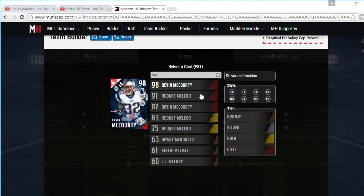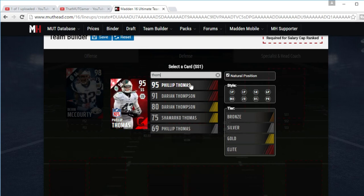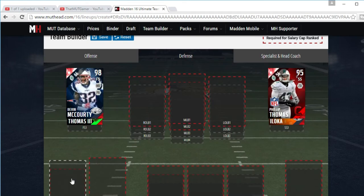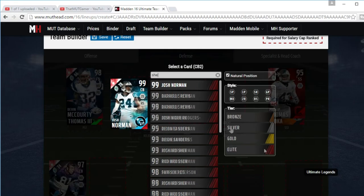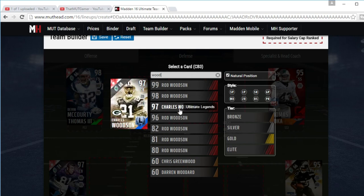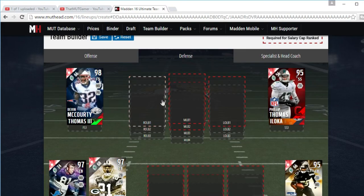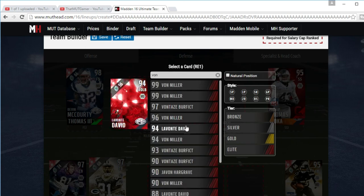Now for defense. At safety we have McCourty, Thomas, and backing up we have Iloka. At cornerback we have Night Train Lane. I tried to look at more balanced options for the corners, but I did preference zone coverage — though they're definitely good at both. And Carlos Rogers.